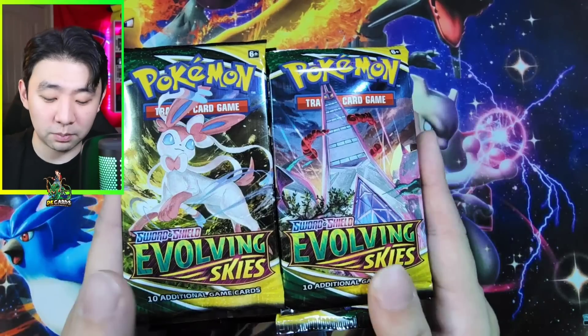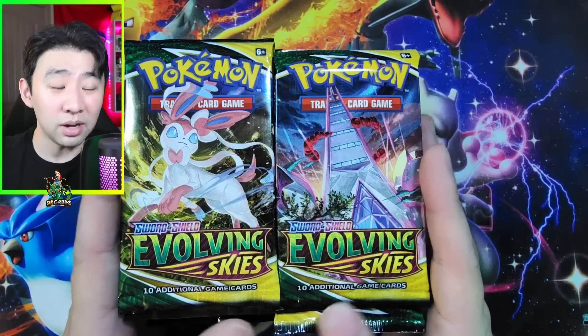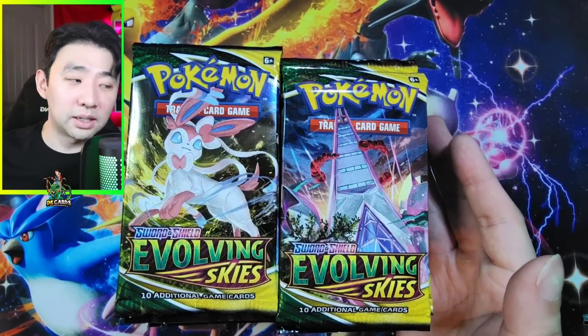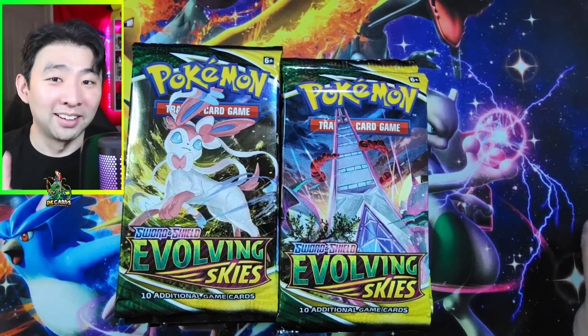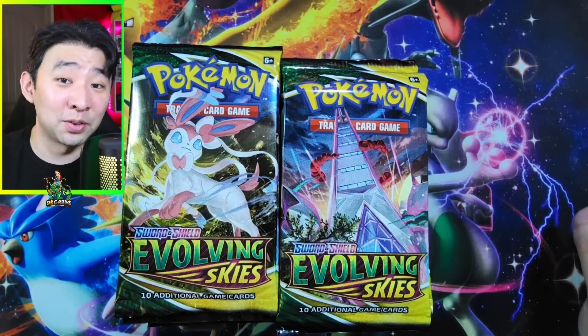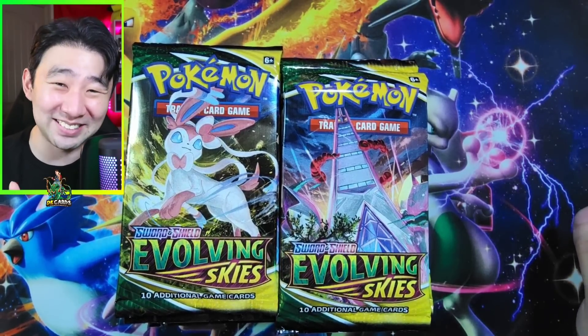A single booster box of Evolving Skies right now goes for, and I kid you not, roughly around $400. Now, people will say, 'Hey, but the booster boxes are better because they'll give you a guaranteed hit or something.' I disagree. Last time I opened my booster box of Evolving Skies, I cried because I got a single gold card, and the rest of it sucked. Huge waste of money.